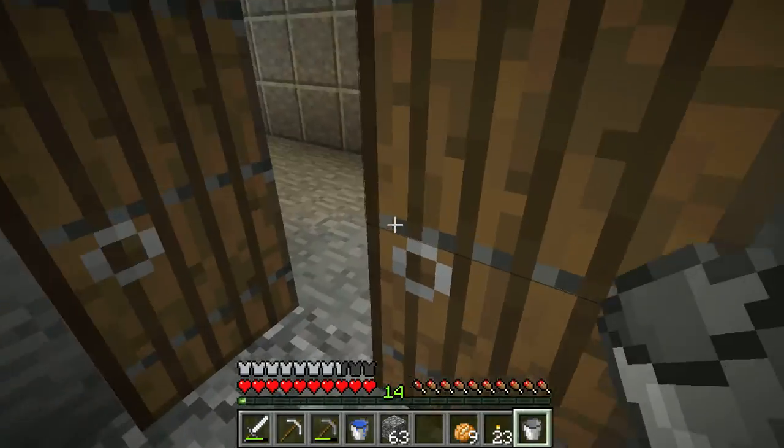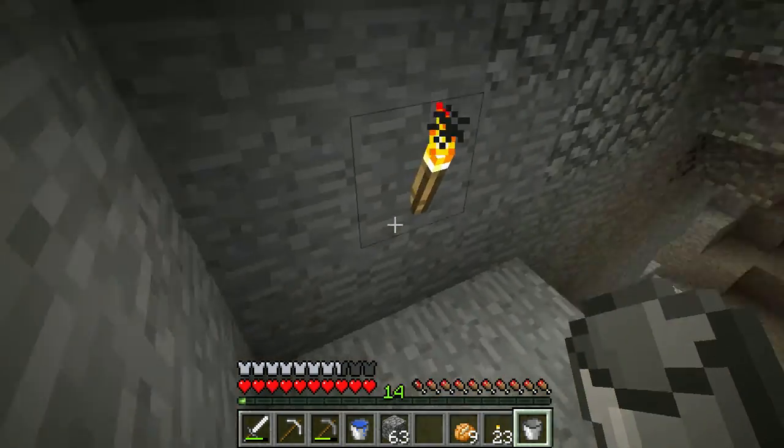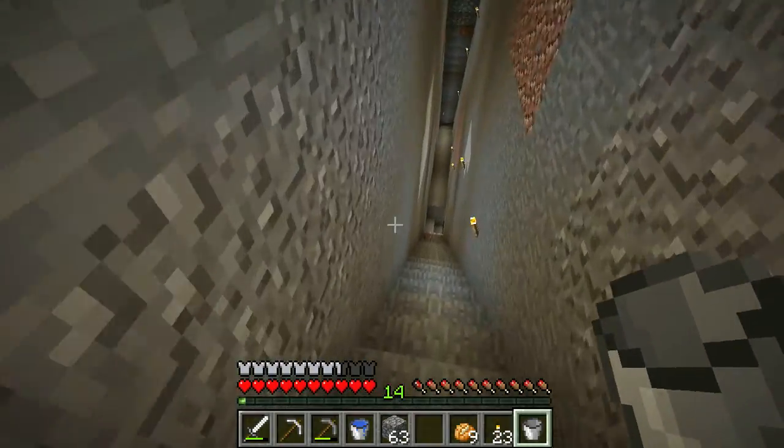And we remember we have some lava downstairs. See? No trees — literally let it run overnight and it was like, nope. No trees for you.